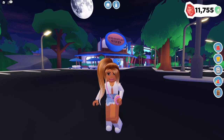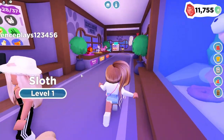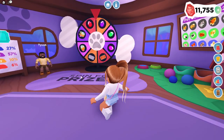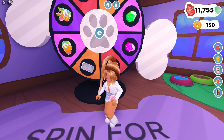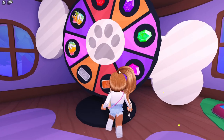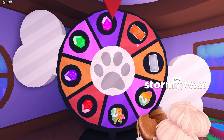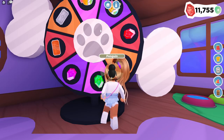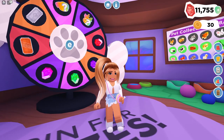The next way to get gems is to spin the pet wheel at the pet shop. A lot of people ask how to spin the pet wheel — in order to do that, you need paw badges. To get paw badges, all you have to do is age up your pet. Every time you age up a pet to level one, two, or three, you will get paw badges, and you need at least 100 paw badges to spin the wheel. Right now I have 130 and can only spin it once since I spun it many times this week. You have a big chance of getting gems, and you can also get pet tickets and pets. This time I got a common pet, but most of the time you will get gems.